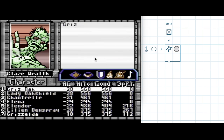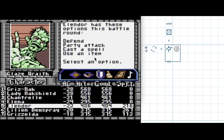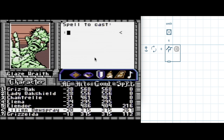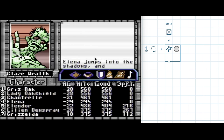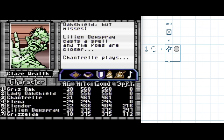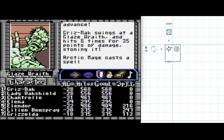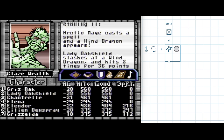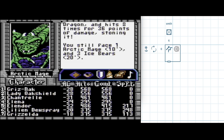I stomped on the stairs by putting another symbol down on top of it. We encounter bears, an arctic mage, and a glazed wreath. I'm going to try to pull in the arctic mage and succeed, and accidentally kill a wind dragon.